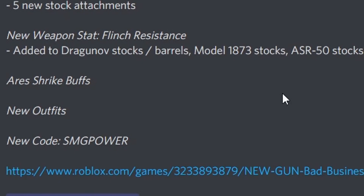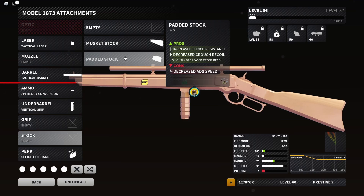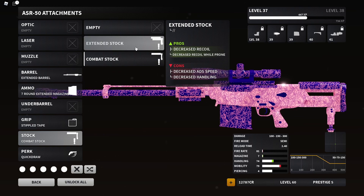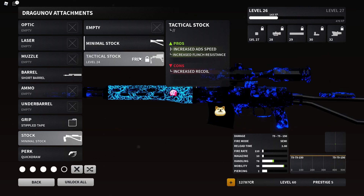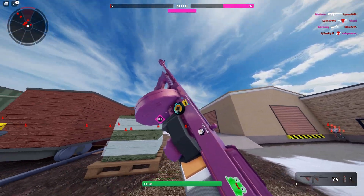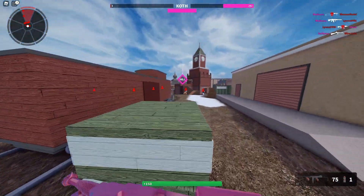New weapon stat: flinch resistance. There's a new Dragon of stock and barrels, and the model has new stocks, and the ASR does too. The Aries Strike got a buff as well — it's just added to the padded stock, so it's not a new stock, just added on to the one stock we do have, for all of them. The ASR 50s seem to be left out, but the Dragon of didn't get left out. The tactical stock adds flinch resistance.